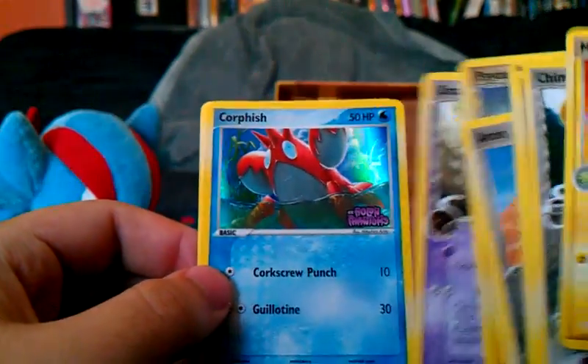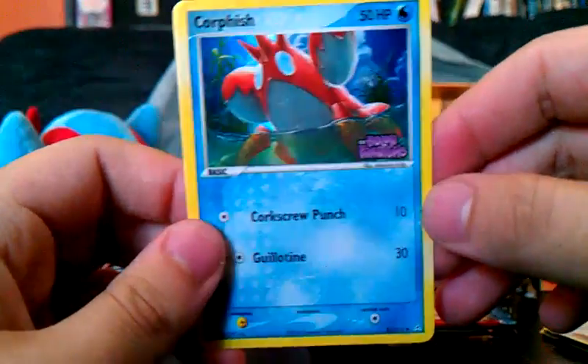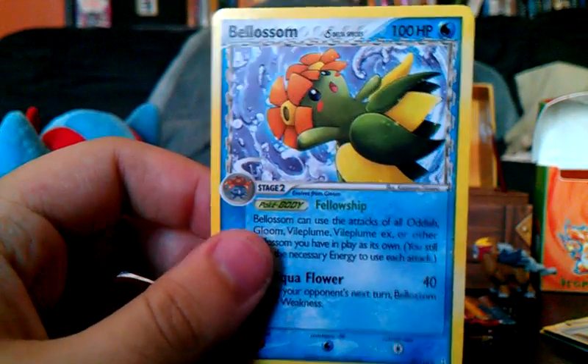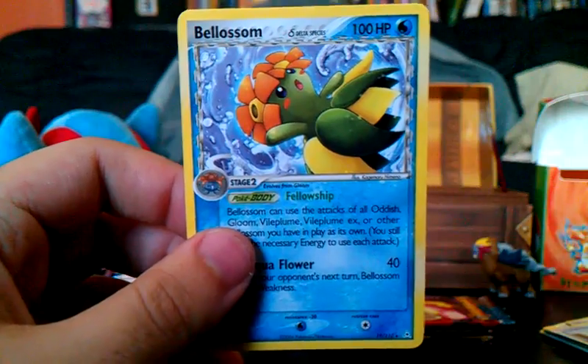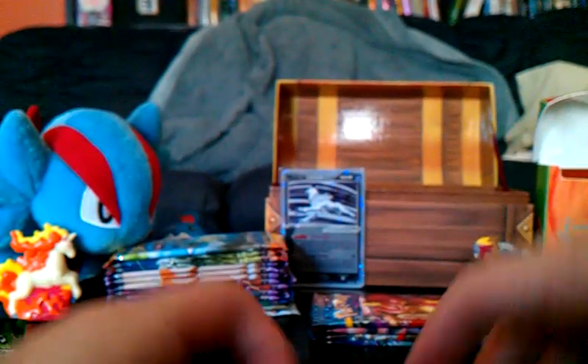We were on this Holland Phantoms pack where I was talking about this Manectric, how it would be a hollow. The reverse was a Corphish, which is just a common, and the rare is a Belossom, which isn't very good, but it's kind of cool. It's a water Belossom because of the Delta species. I haven't had a hollow for a while.